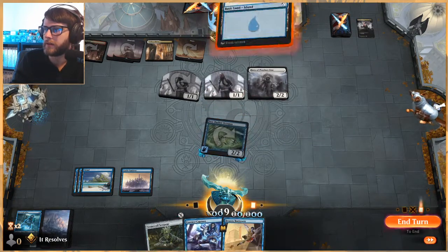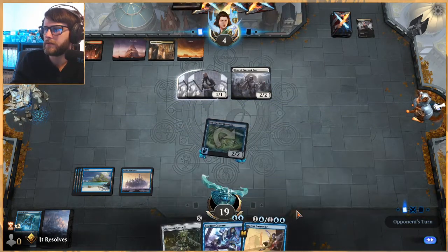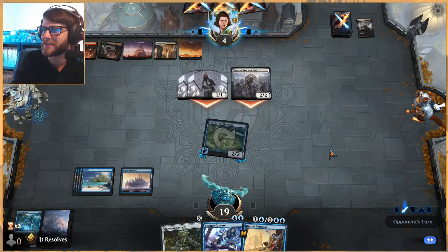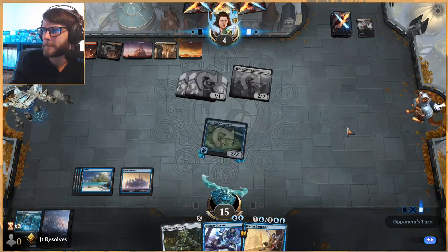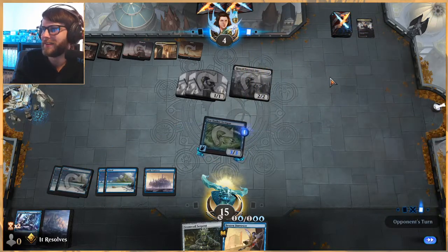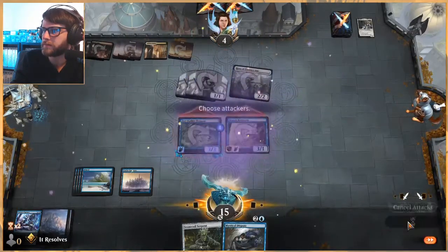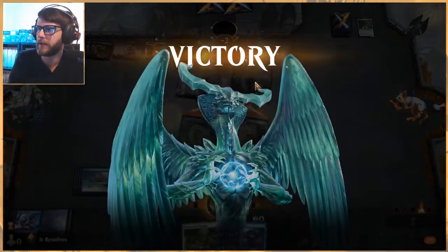Draw our card — land is helpful. I think we'll just pass here and see what they end up doing. They've got plenty of options, although they seem to be really flooding on land, which is fine. We take our hit and we Essence Capture that, then play this out. They've only got one mana — this should just be the win here. Very nice clean win against Mardu Humans. We got one more win, let's jump into game two.